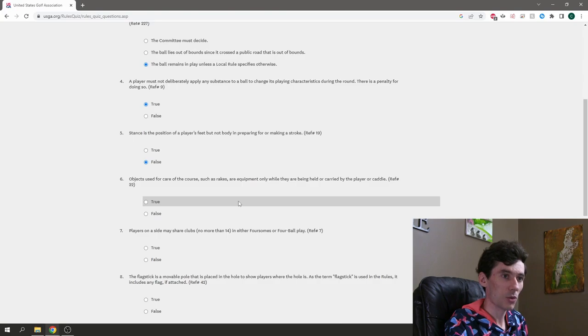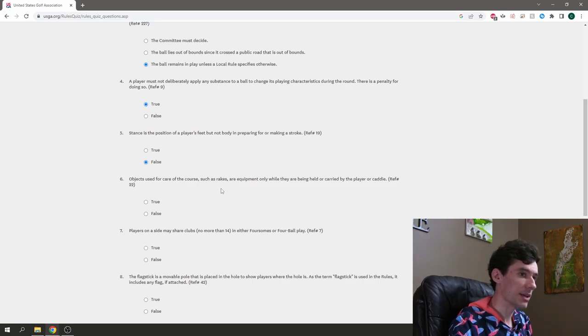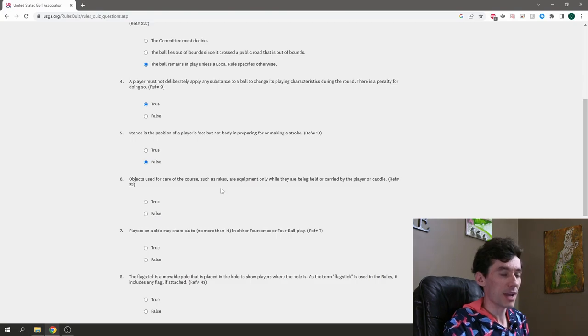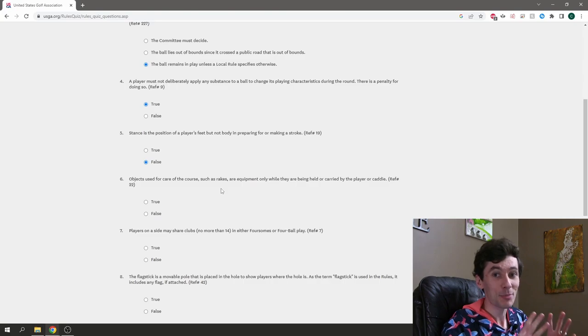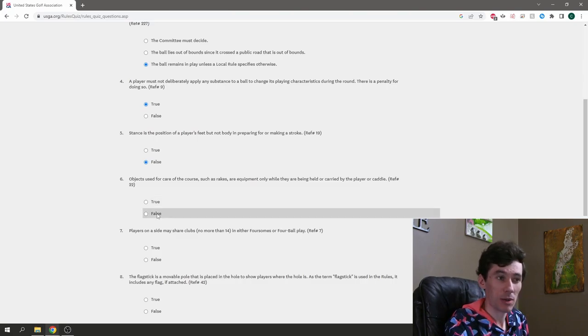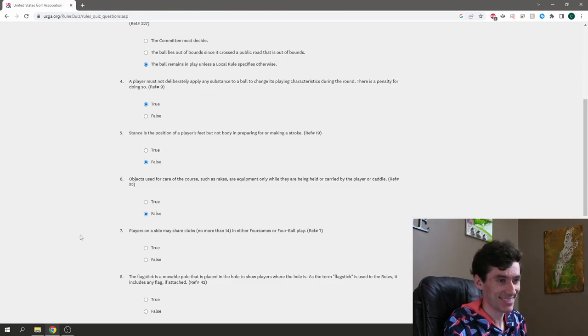Objects used for care of the course, such as rakes, are equipment only while they are being held or carried by the player or caddy. So this would be like — does the rake count as equipment while someone's holding it? These beginner questions are hard. I'm going to go with false — maybe they're equipment all the time or none of the time.